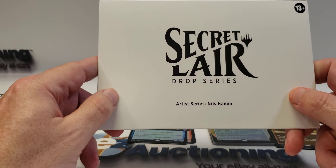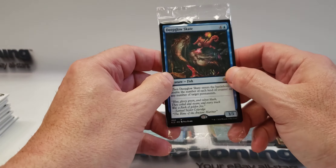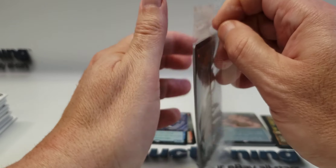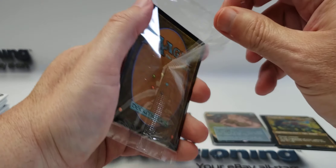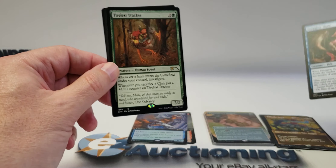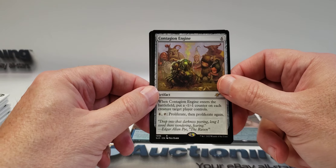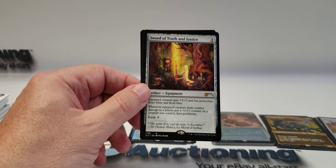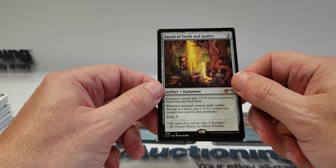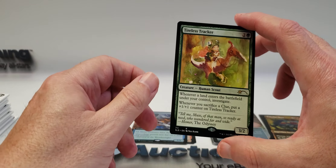Next up is the regular edition Artist Series, Millie Hum. The thank you cards do have different artwork on them — maybe I will save those. Let's see what we have here: Deep Gnome Terramancer, Tireless Tracker, Contagion Engine, Sword of Truth and Justice — that's some nice artwork — Lady of the Lake, and a second Tireless Tracker.